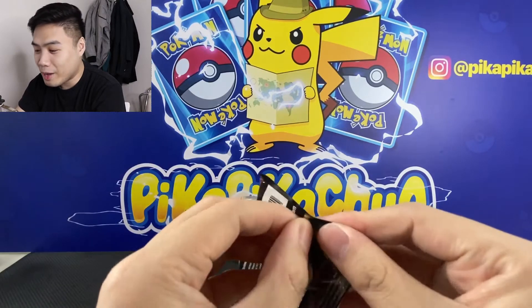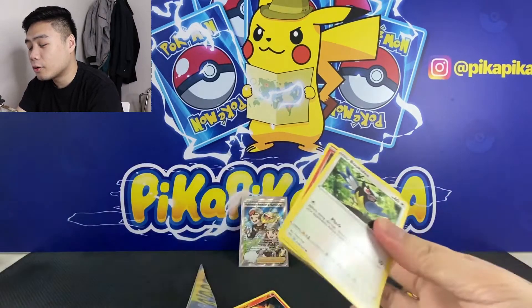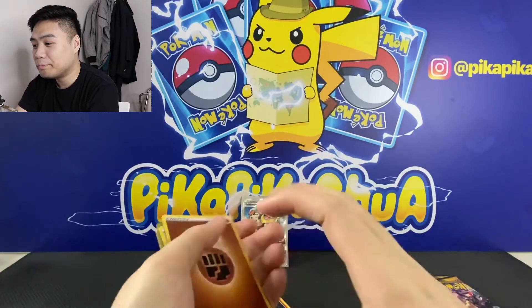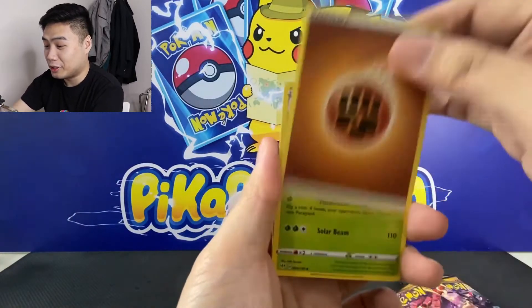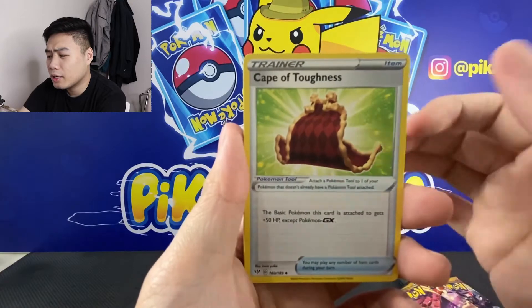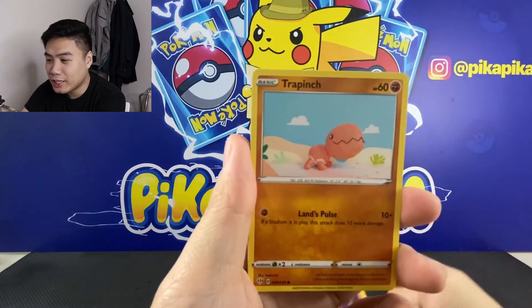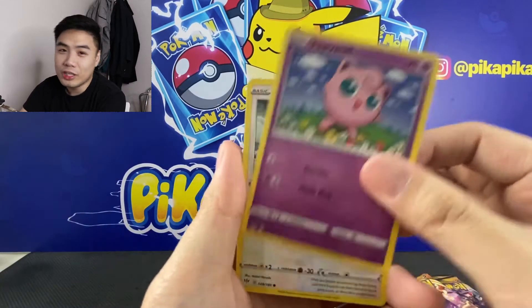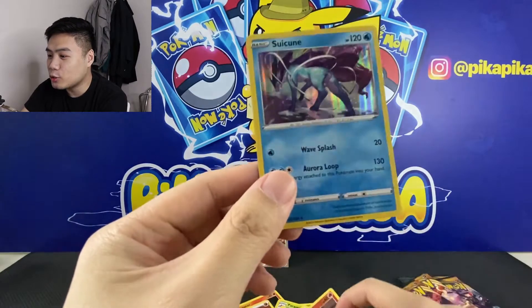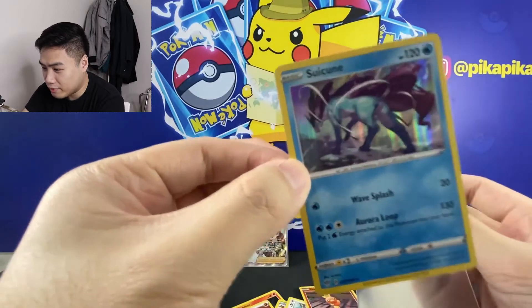Let's proceed with the third pack — and this is the code card. We have Energy, we have Parasect, Spikemuth, Cape of Toughness, we have Rookie D, Torchic, Trapinch, Jigglypuff, Ducklett, Torchic, Reverse, and a Suicune Holographic. Okay, I think we already have this card.